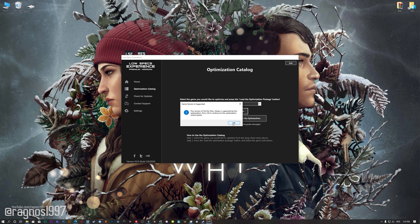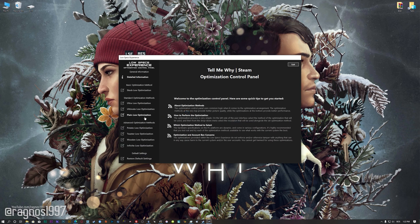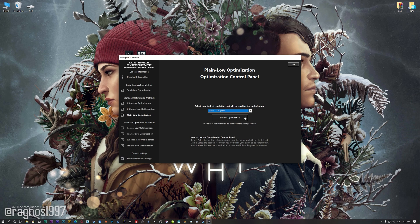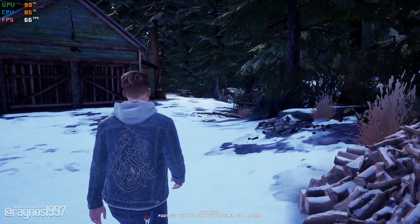The Low Specs Experience will automatically check if your game is supported by this optimization. If it is, press OK and the optimization control panel will load. When it loads, simply select the method of optimization and resolution you would like to run your game on. This is something you will need to experiment with on your own in order to see what works best for your system. Once you decide which optimization method and resolution you are going to use, press the Execute Optimization button and then start your game. If you are not satisfied with what you see, simply choose the Restore Default option, which will restore your game to default settings.